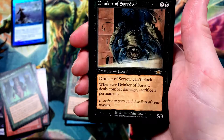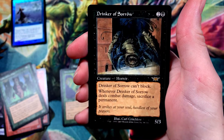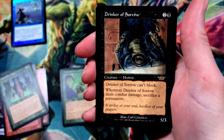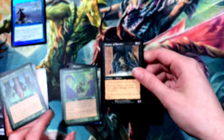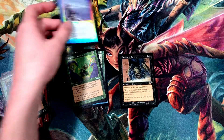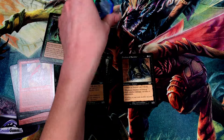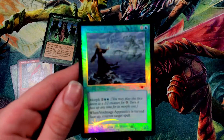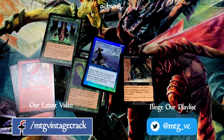And for our final rare — we've got a Drinker of Sorrow. Can't block, and you have to sacrifice a permanent when it deals combat damage, so as you can see, a terrible card. That is it for those Legions booster packs. Do you have a favorite card out of Legions? I am pretty much digging that foil Void Mage Apprentice — I really like it. If you liked this video, please leave us a like down below. Don't forget to leave a comment so you can get your entry. And there's the subscribe button so you can see when our new videos come out. Until next time, thanks for watching.